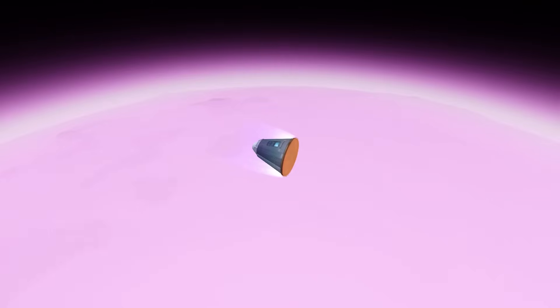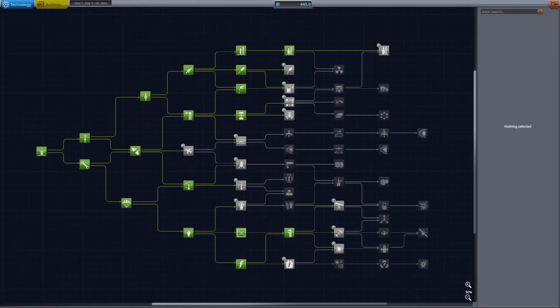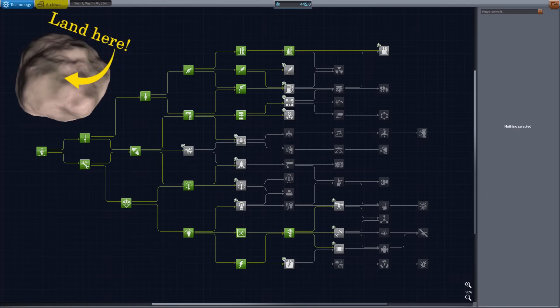The re-entry is made extra spectacular by the newly released Firefly mod — it completely overhauls the atmospheric effects in the game and looks amazing. At this point, the focus of the space program becomes a landing on Gilly, Eve's only moon.